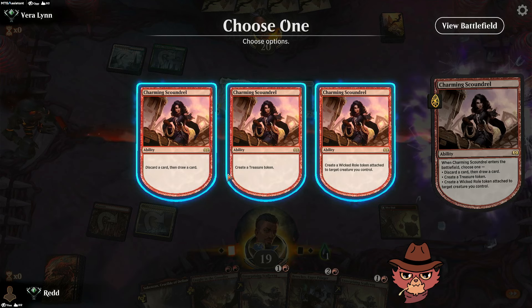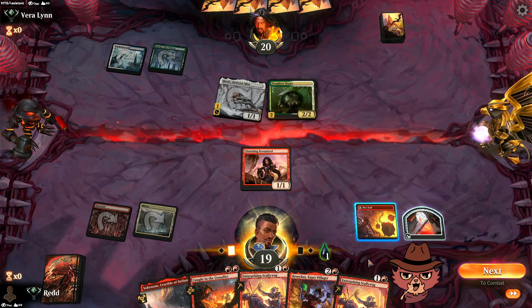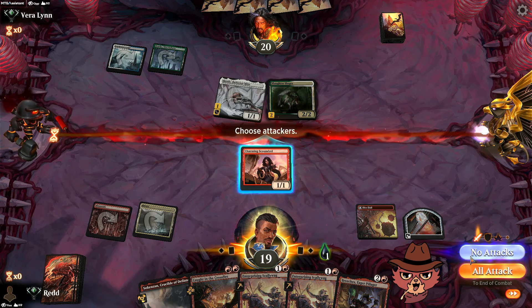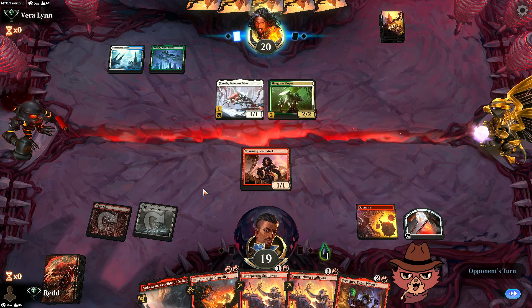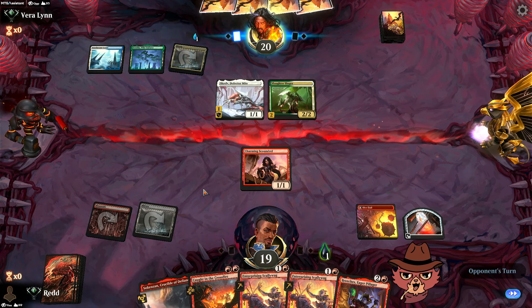They don't trade into the Singer. If we go Wicked Roll on Scoundrel we get the two through, but I'd rather ramp and keep a chump blocker. We could equip the Dire Flail — it's only one mana, it's a 3/1, maybe they trade then. Keeping the chump blocker and making them call on Skrelv is a little better. We need the Caught in the Crossfire — saving all mana, keeping Scoundrel as an emergency chump blocker. The treasure gives extra mana just in case Caught in the Crossfire could really do a lot here.